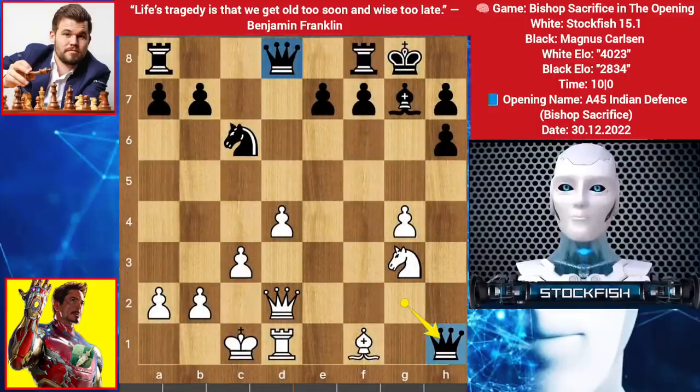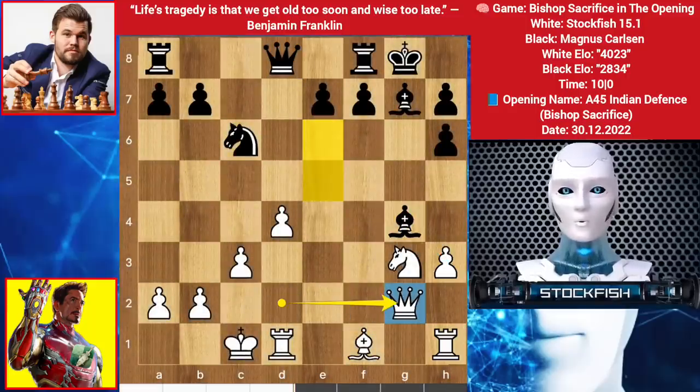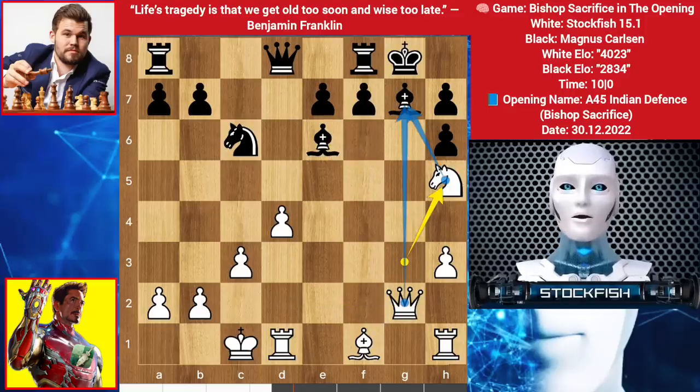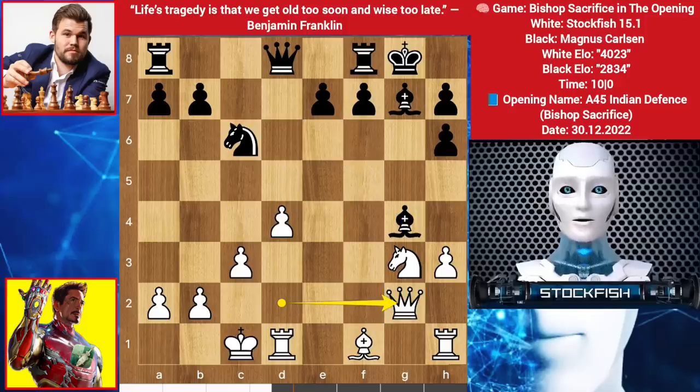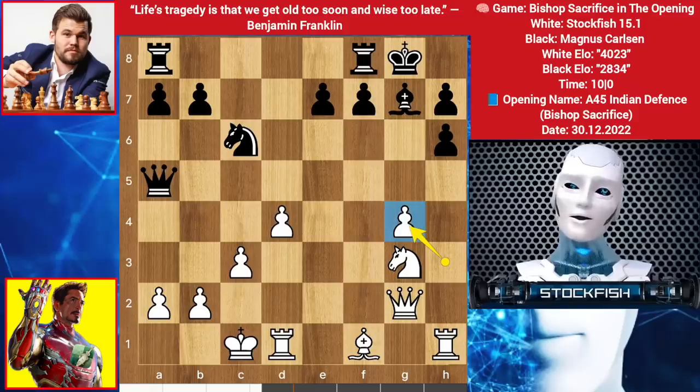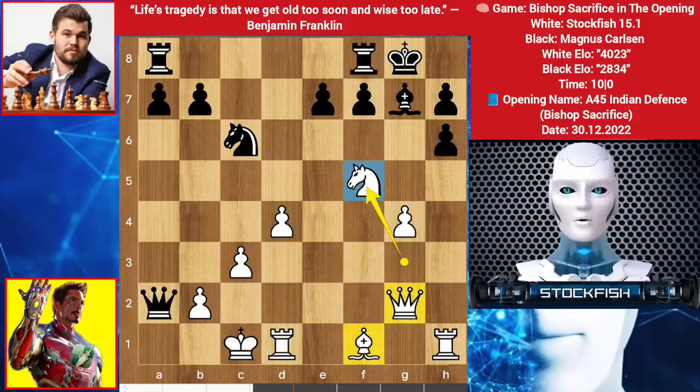So in this position, we have queen takes g2. You can't move your bishop to e6 square — if it happens, then knight h5, threatening mate in one. So Magnus here played the best move queen to a5, targeting the pawn. H takes bishop, we have queen takes a2, knight goes to f5. I want to play queen here, bishop here, to target the h7 pawn.